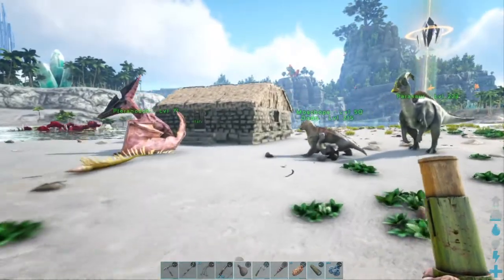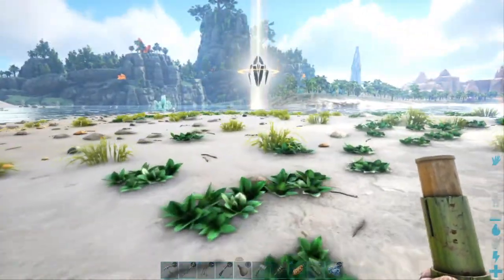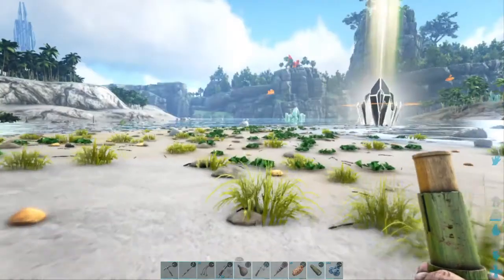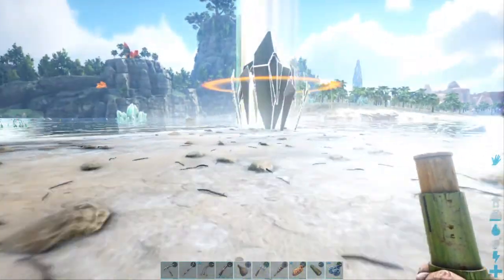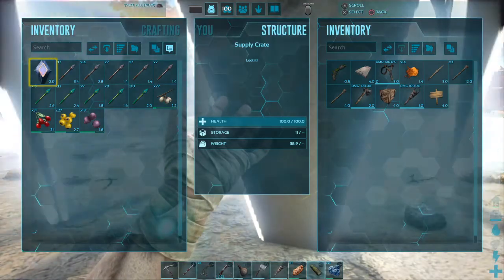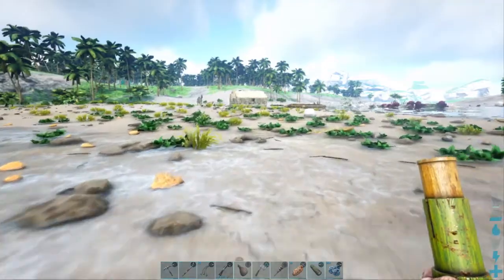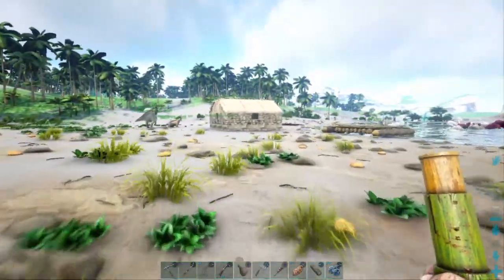I'm starting to get a little crew put together here — I've got eight creatures now, so we're starting to get a little crew. There's a turtle way out in the water over there. There's an extra bed in there. Let's go, Dillos. Need to drop and poo around — we need to save that for the crop plots. I think I'm going to head up in that general direction and see if I can find anything to hunt.